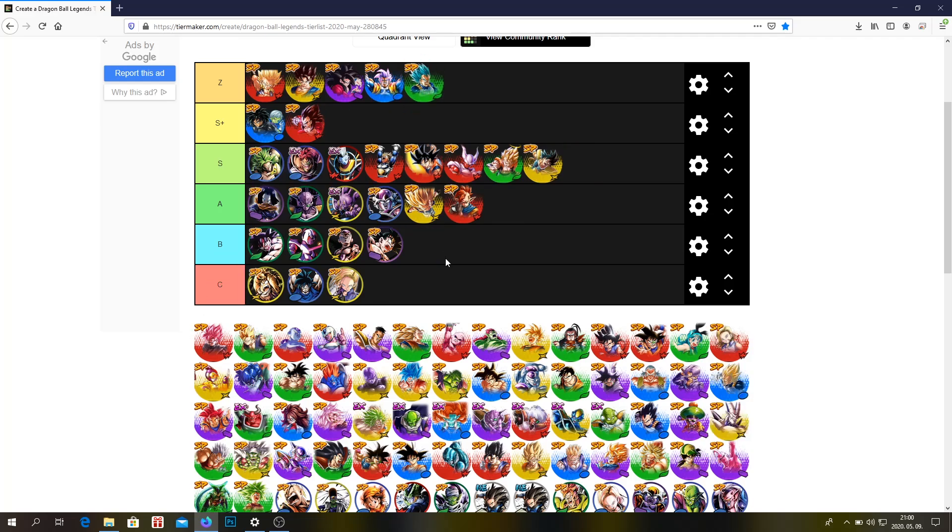LF Vegeta — Z tier. I don't think I have to explain why. In my opinion, LF Vegeta is still one of the best units in the game. Godki is not the best team right now, but this Vegeta is probably the best Godki unit, except Zenkai 7 Beerus, but he's very good.